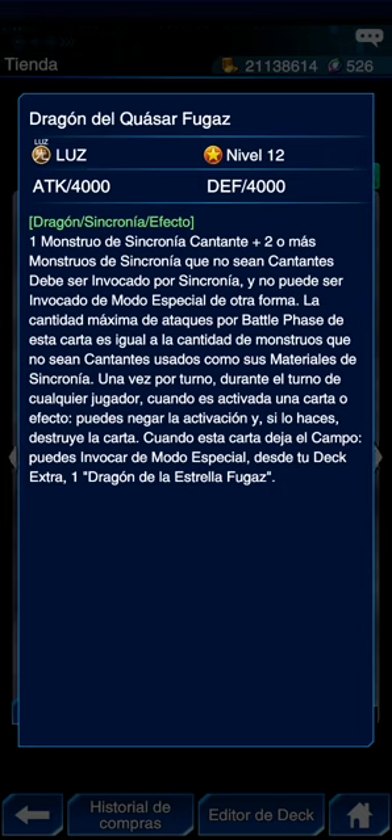Necesitamos un sincro-tuner, por ejemplo el Dragón del Flujo de la Vida. Sí creo que las marinas venían ahí, y dos o más monstruos de sincronía. Va a haber un skill que te facilite esto, pero está un poco difícil de llamar. Este sujeto era de la era 5D's — lo utiliza Yusei al final — y no había tantas cosas con que hacer los combos para pararlo, por eso se volvió muy poderoso.